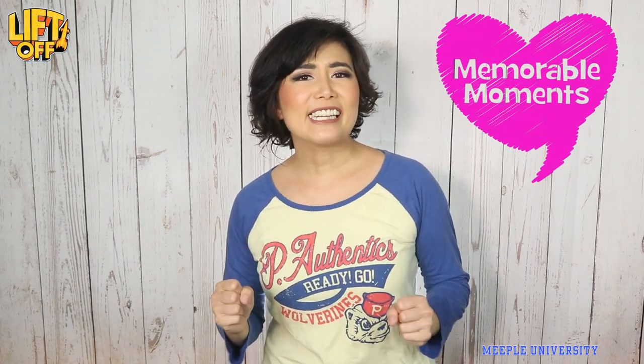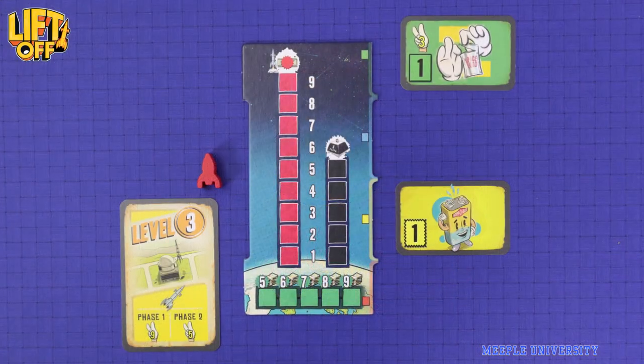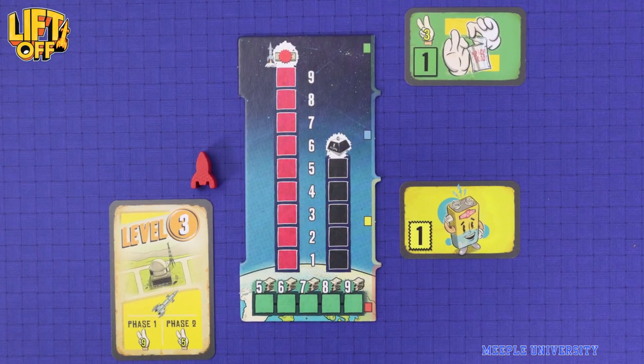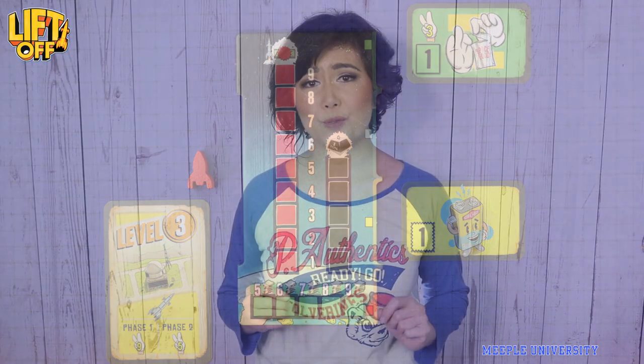The game is really tight. There are a few things that you need to balance, and planning ahead, you need to make sure your rocket is upgraded to carry more weight in order to launch several missions. You've got to make sure the mission requirements are fulfilled, and this takes a few turns usually to build up.